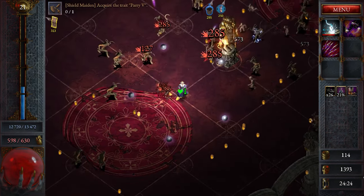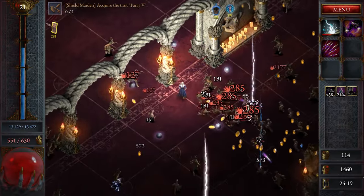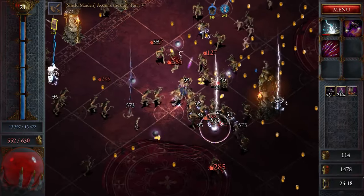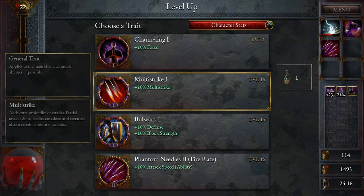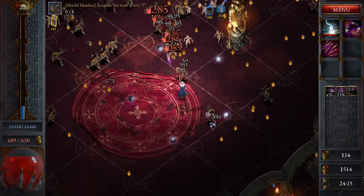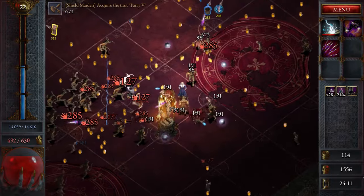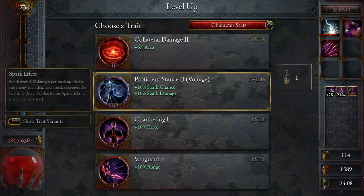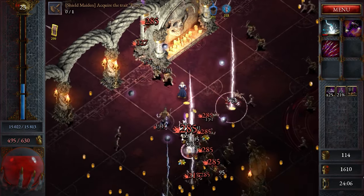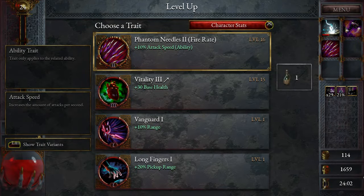We also have multi-strike — our chance to throw extra projectiles out — which is always a good thing. As a Sorceress, remember that because you're a magic caster, you want to be a little bit more on the offensive side rather than defensive. We'll increase our spark chance and spark damage. That is a key component to our skill tree — or talent tree, or traits, or whatever you want to call it.